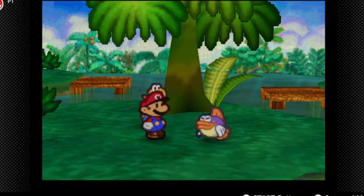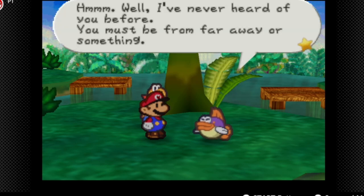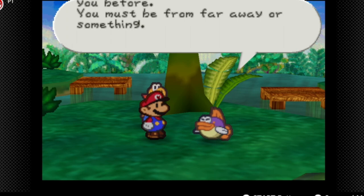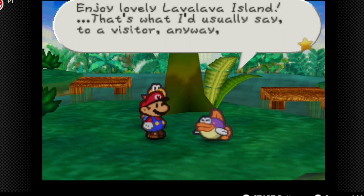How impolite — I haven't even asked for your name. What is it, pray tell? Mario, huh? I've never heard of you before. You must be from far away or something. Enjoy lovely Lava Lava Island — that's what they'd usually say to a visitor anyway.